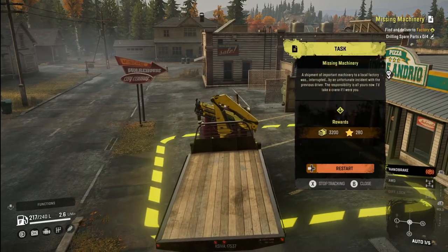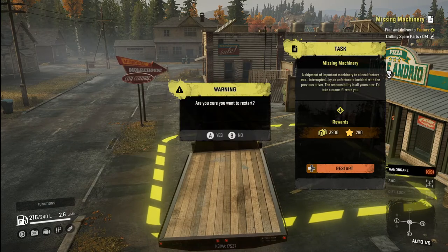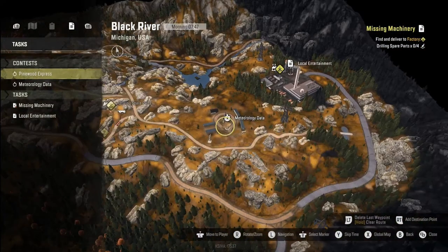You have to locate and deliver four crates of machinery to complete the mission. The mission start point is here and the four crates are located here. And you have to deliver the crates here.